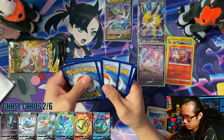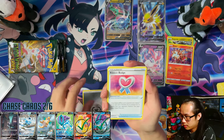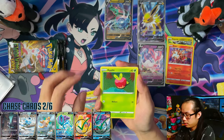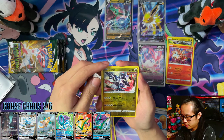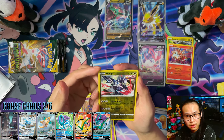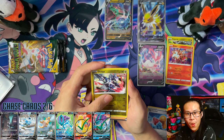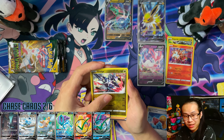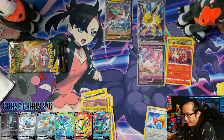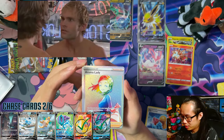One, two, three, four. Steel Energy, Ribbon Badge, Flaaffy, Braviary, Eevee, Tempo, Flittle, Napplin, Sableye Reverse, Dialga... Yes! Yes! How do I always get happier over getting Reverse cards? This is it — and it's a Rainbow Rare! It's a Secret Rare! Oh my days, dude — that's three!